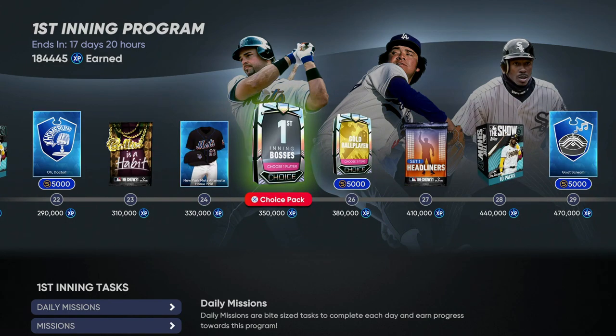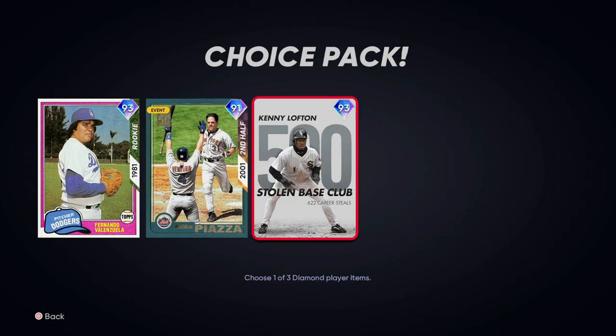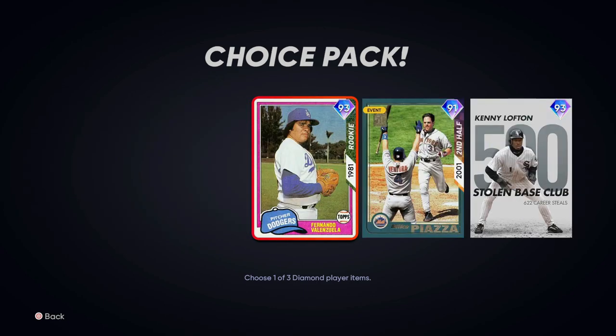If you're trying to grind up to get these boss cards first, one strategy is to rush to get one of these cards and sell it very early before a lot of people have them, then buy it back later. The least complicated way to make stubs in MLB The Show is to rush to get whatever high-powered diamond or free card you can and sell it immediately before other players get the same card, because supply rising will drag down the price. After the Second Inning program launches, these cards do go back up in price, so selling early and buying back later can make you a ton of stubs.